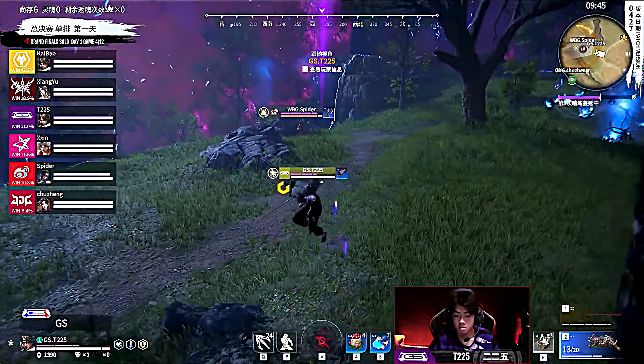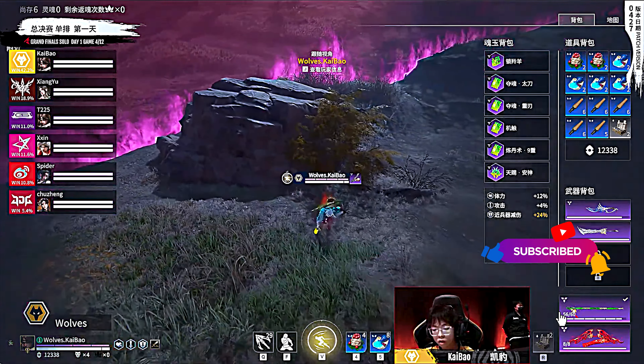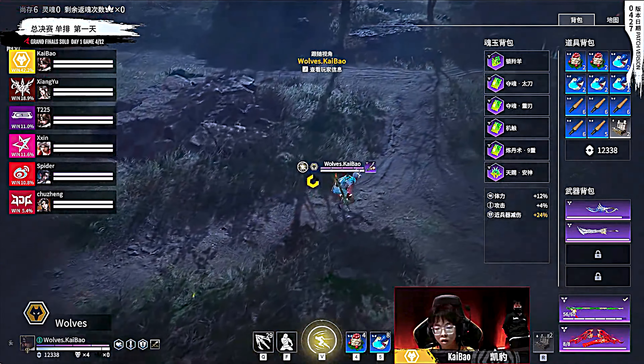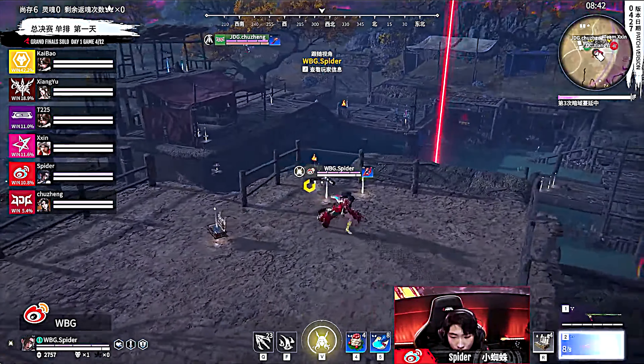That over-commitment will come back to bite you — it happens every single time. Turning now to WBG Spider going head-to-head with JTeam's Action. Action using that F1, and then the F3 coming out from Spider as well. Both players just trading shots. Action heads back into the no-ult zone — doesn't really want to take this fight right now. We're in top six and it's only zone three. The aggression has been absolutely insane here in game four, these players eliminating people left, right, and center. Spider in a good place. Wolves Kai Bao once again having a good game — really cleaning up so many eliminations early on, top six right now, just needs to hold on to placement.